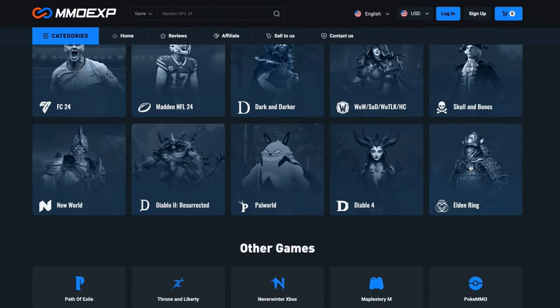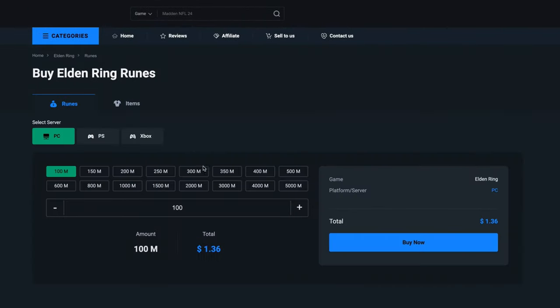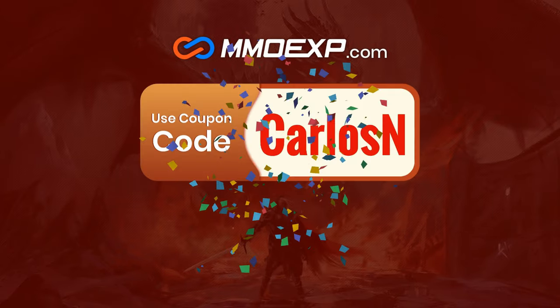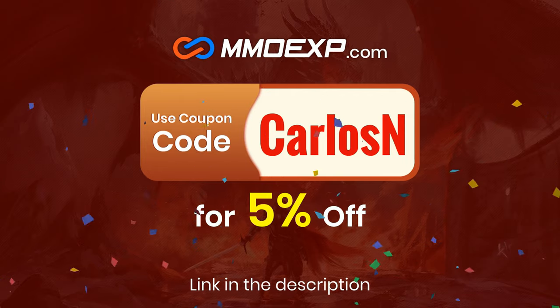If you don't want to farm runes or materials for your Elden Ring builds, MMO EXP is the best web service where you can easily acquire as many runes and items as you wish for the best price. Use my code CARLOSEN to get a 5% discount on your purchases. Thanks MMO EXP for sponsoring today's video.